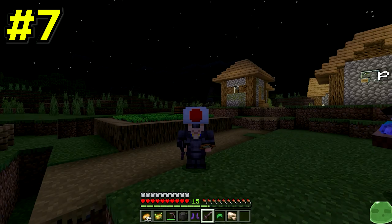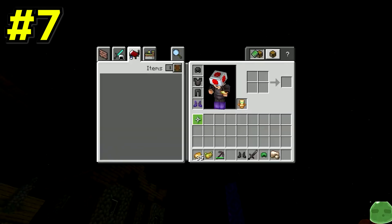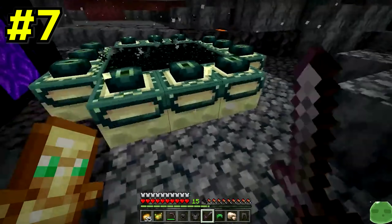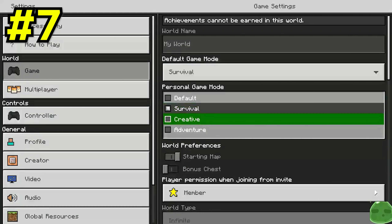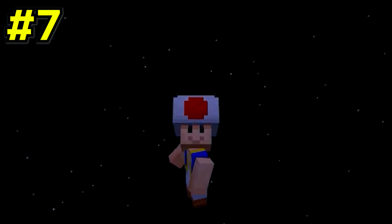Our speedrunner returns back to the surface and finds an incredibly weird nether portal in the middle of the village. And when he spawns into the nether, there just so happens to be an end portal waiting for him. He jumps into the end portal and — what do you know — his friend is back. He then changes game mode to creative. But wait, our speedrunner actually dies, and instead of finishing off the speedrun, the speedrun just ends like that. Our speedrunner didn't even kill the ender dragon.